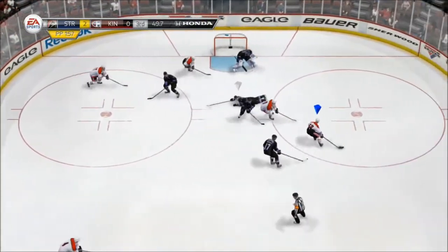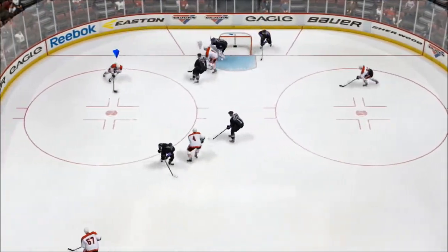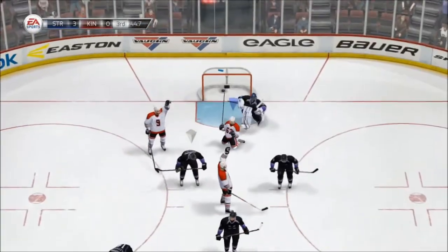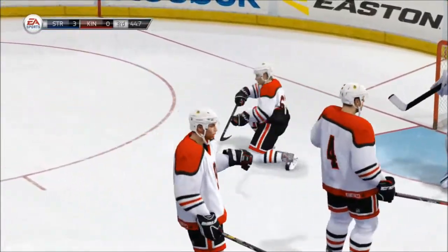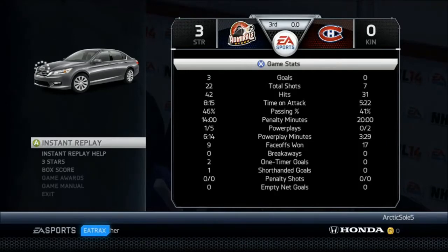Just get it back to Letang. He goes around net, backdoor to Ennis, and Ennis makes no mistake getting us the insurance goal. And we would eventually go on to win it 3-0, as you can see right there.